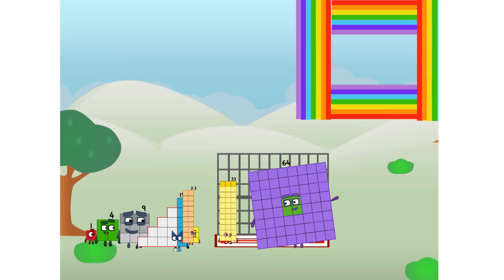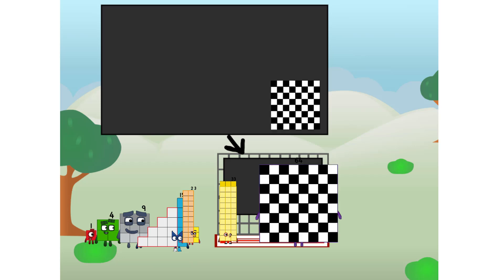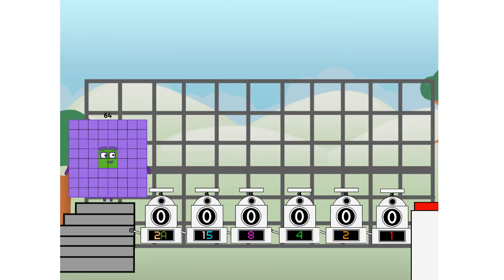There you are. This way. I've got so much to show you. I am 59. And I can be a strong square, a chessboard, a super rectangle, 8 octoblocks, or even a super cube. But today I want to show you a little trick I call binary boosters — using the power of doubles to send any number flying.